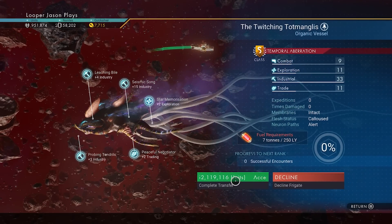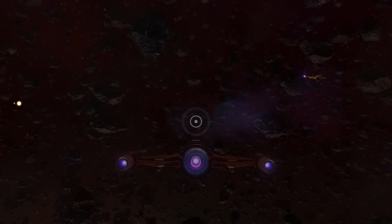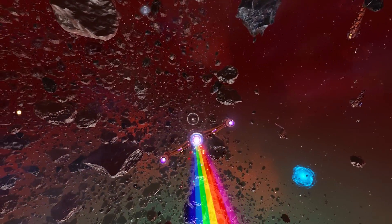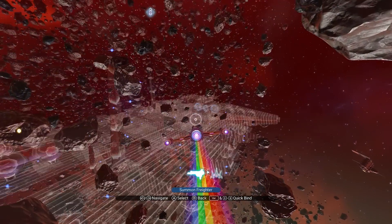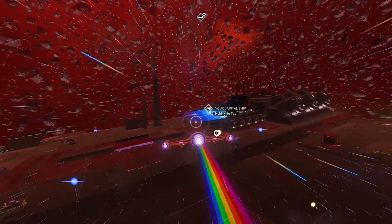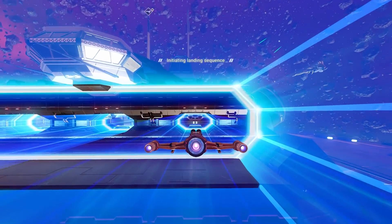One other thing to keep in mind: this costs 52 million units, so you're going to need a lot of money to do this. Definitely, if you're looking for an S-class, this is the easy way to get it right now.